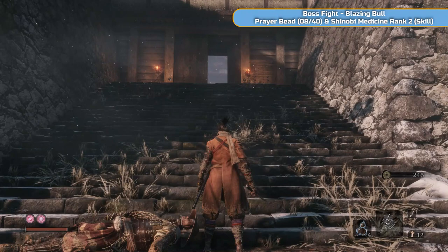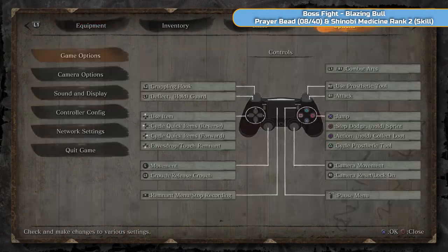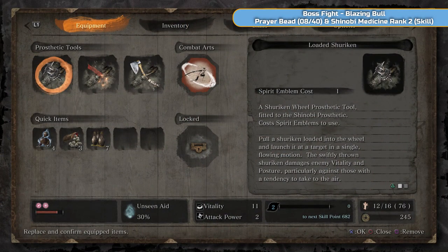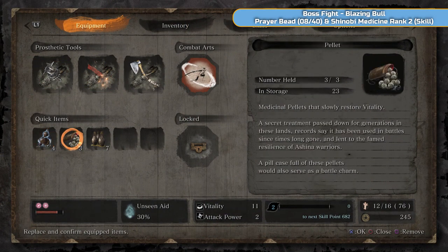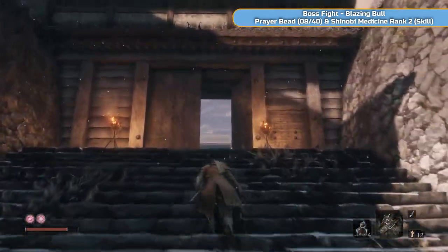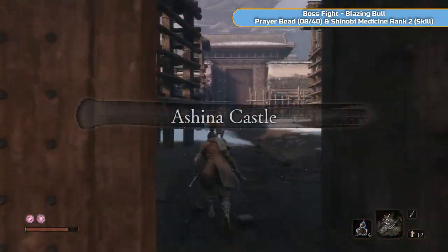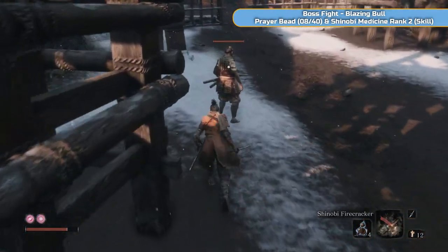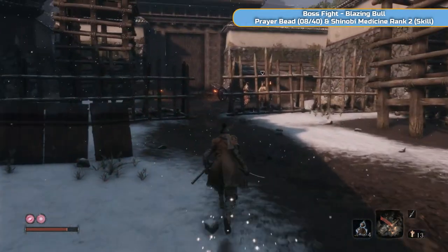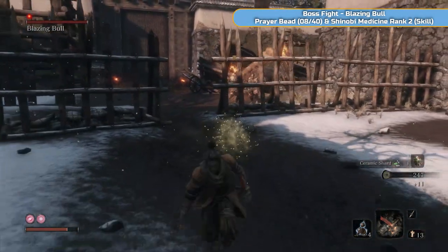Now we're going to do a backup save — I showed you in the previous video how to do that, so do that if you want. It's not mandatory, it just helps with losing money and XP. So we want firecrackers for this boss — it's a horrible one. I hate this boss, honestly. It's not particularly difficult, it's just a bit of a pain.